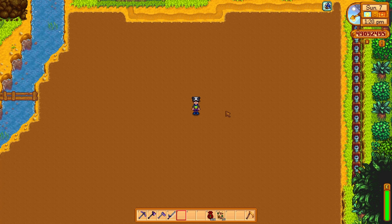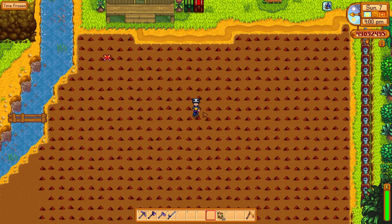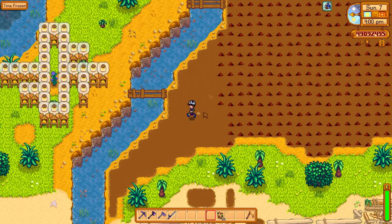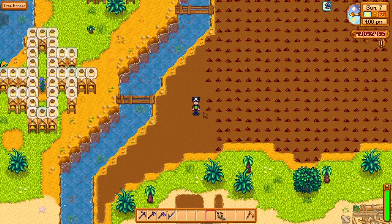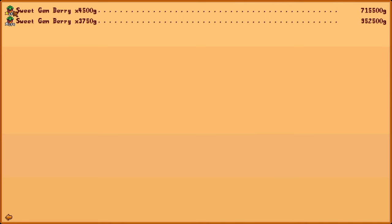I didn't use any fertilizers to grow these — just grew them as they are, no modifications, just to show you what they can actually bring in on an average farm that invests in these crops. What I got back from the seed makers was enough to almost fill out the farm; it was just missing a patch at the bottom. So I got about 1.6 million here for almost a farm's worth of sweet gem berries. The gold goes for 4,500 and silver goes for 3,750. That is an extraordinary amount of money.